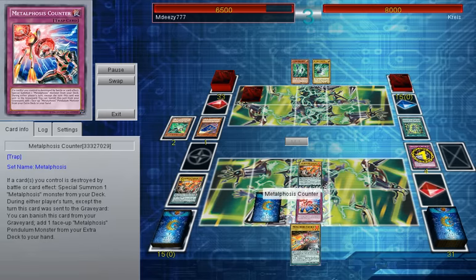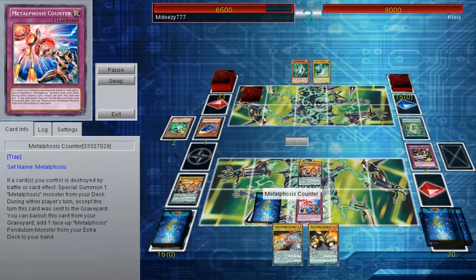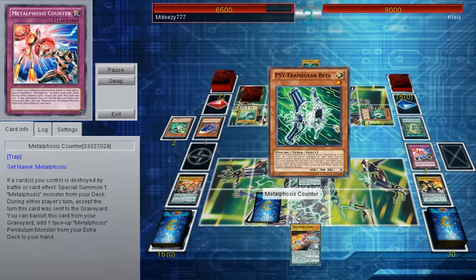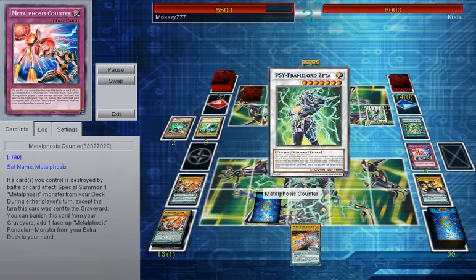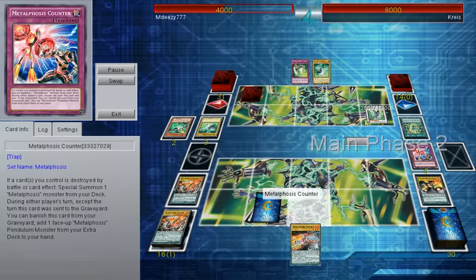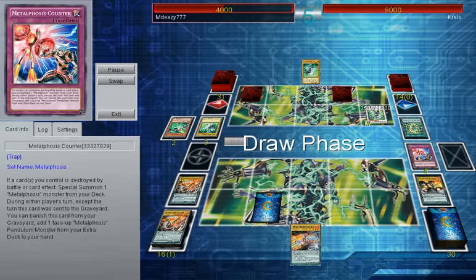I go for my combination — I'm pretty sure he doesn't have Epsilon in the deck. Go for my counter to get my monster on the board, put my scale up. He has a Beta unfortunately, and destroys my monster with Zeta. Which is not good for me at all — I'm on 6500 life points, and he brings me down to 4k, setting another back row.